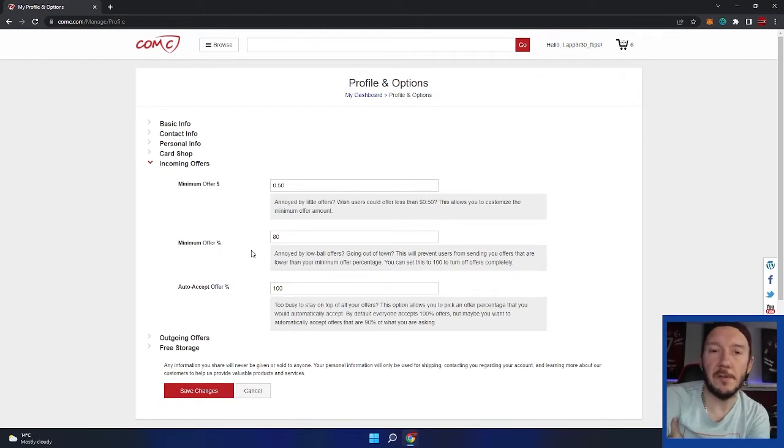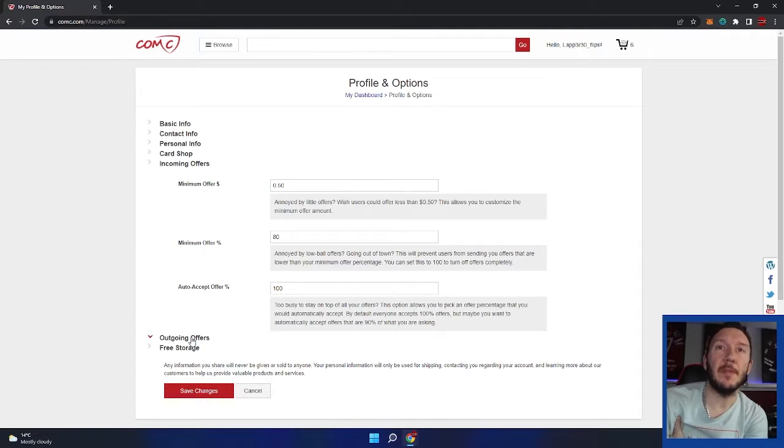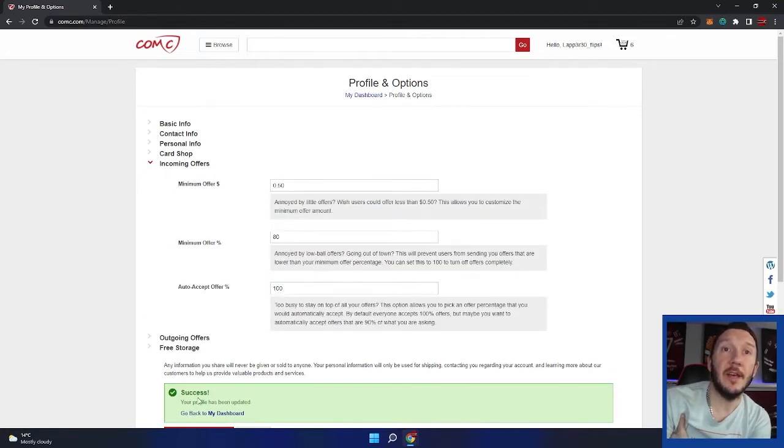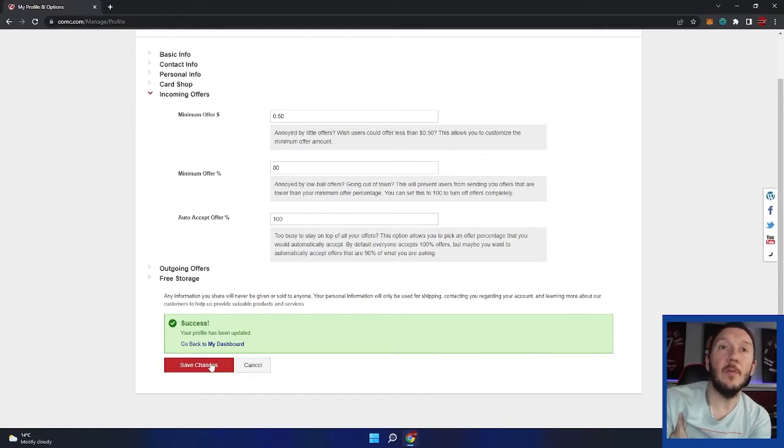I'll go to 80% — offers are always good. There may be some higher-dollar cards where if they offer me eight dollars on a ten dollar card I'd take that, so 80 is fine. For outgoing offers, we're going to use Advanced Reselling Mode. This is really good for flipping — I won't be charged the 25-cent shipping fee since I don't plan on shipping any of these cards. Going to save changes and we're good.